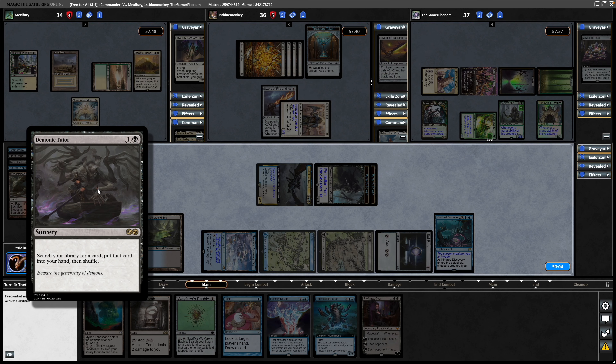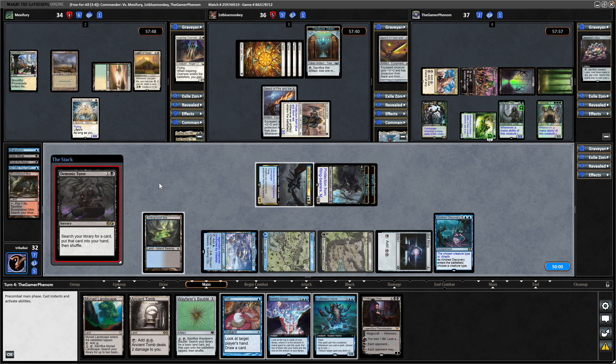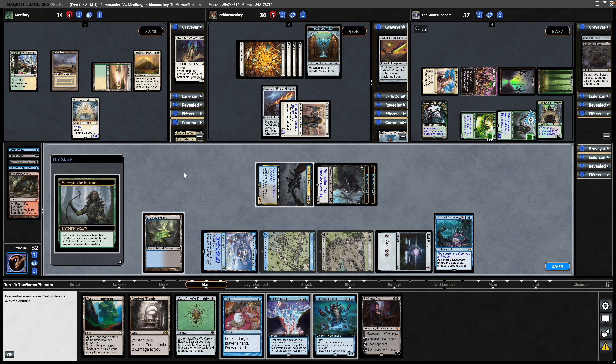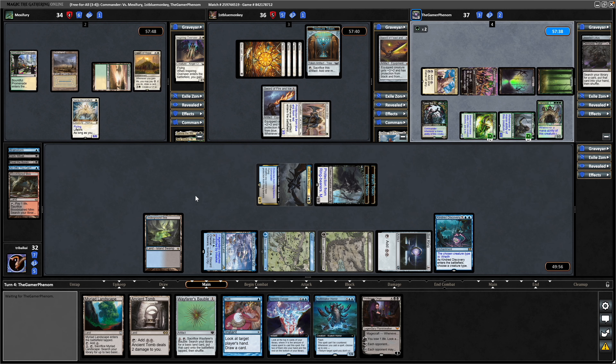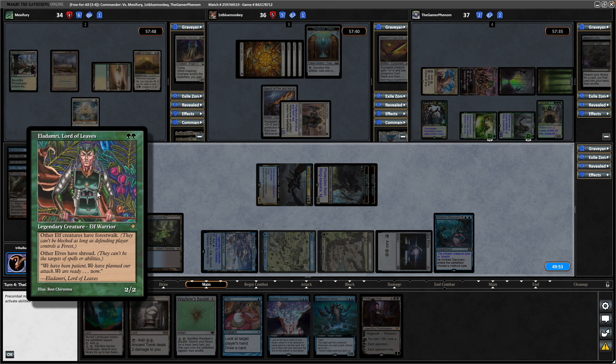Followed by a Demonic Tutor — so that could be a one-sided board wipe maybe, or a means of killing off non-Elf creatures. Trying to get into a counterspell would be a good idea. Tapping down Marwyn the Nurturer for mana straight away does enable itself thanks to the Tyvar — so plus counter on there. There is Eladamri, Lord of Leaves — so maybe that's what they tutored for, giving all their stuff shroud.